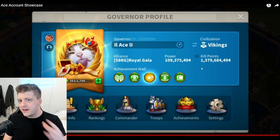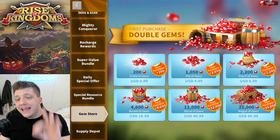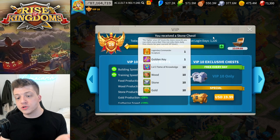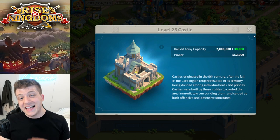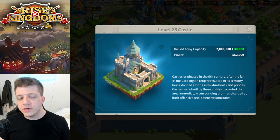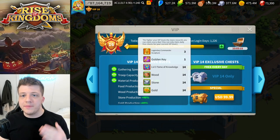Now, where should you spend your gems as a free-to-play player? Ace breaks this down in order of importance. First, spend your gems on getting to VIP 10 — that's when you get one legendary commander sculpture per day, and it compounds the longer you play. After that, focus on using gems to get your castle to level 25, so you can join as many rallies as possible and get as many Books of the Covenant for free as you can.